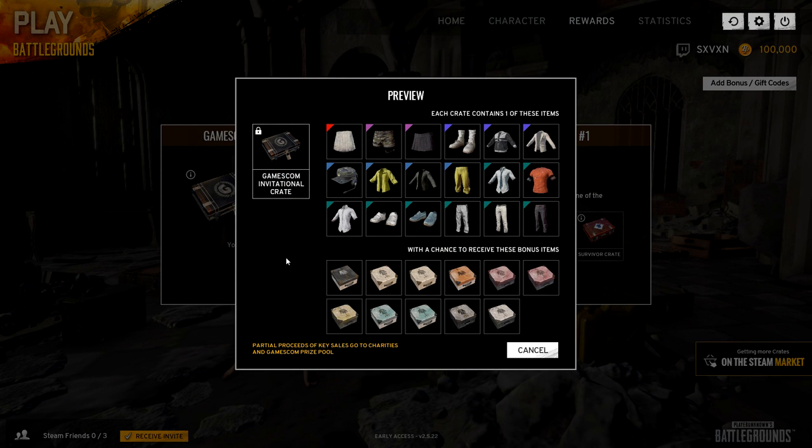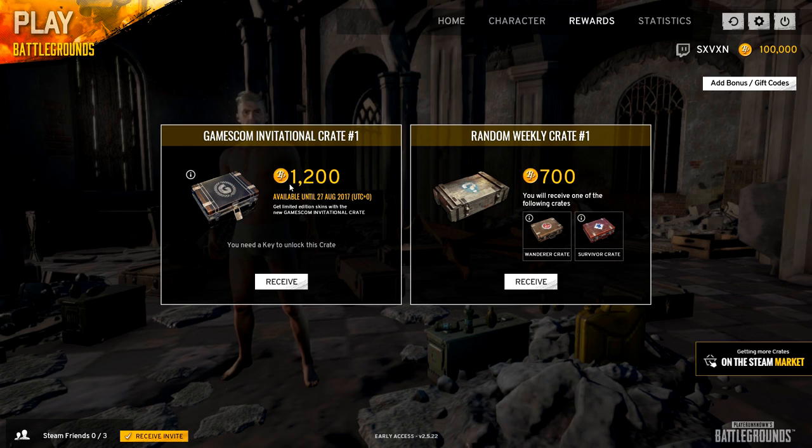If we click inside we can preview the items. Each crate contains one of these items: we have the school skirt, camel hot pants, plated mini skirt, white sneakers, tracksuit top, school jacket, camel cap, tracksuit in yellow, mandarin jacket, tracksuit pants, school shirt with a necktie, orange shirt, school shirt, bloody sneakers, velcro trainers, tracksuit pants, school pants, and slacks in black.